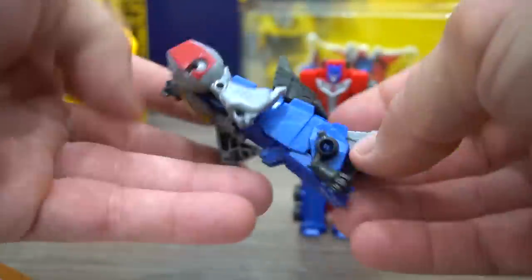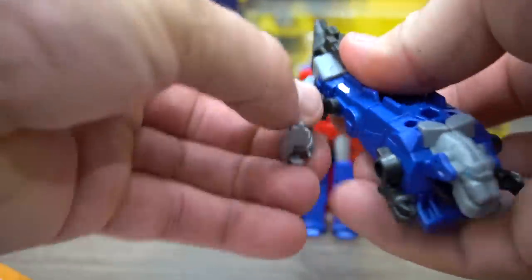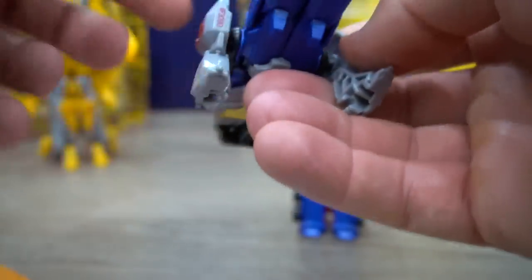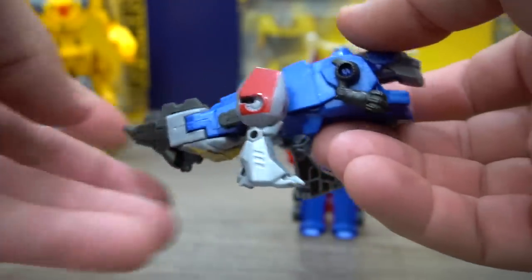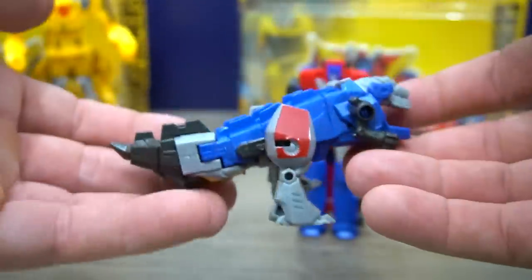Grimlock has the same transformation. Put that together, put his tail down, swivel his hips around both sides, and adjust his front arms if you want. There you go. Have you ever seen a blue Grimlock? I don't think he's showing up like this anywhere else - blue Grimlock!